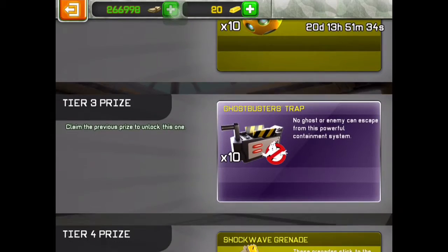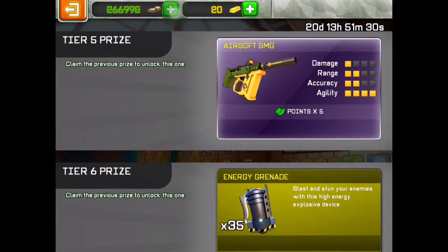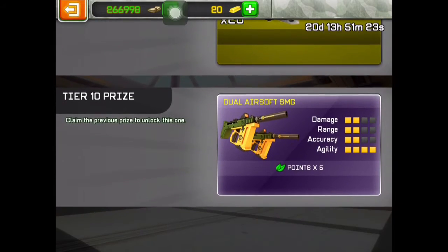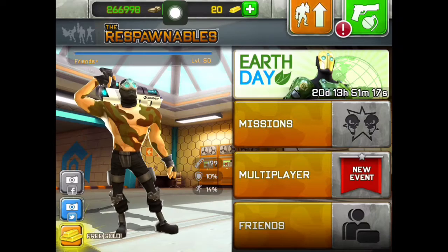So yeah, this was like my second match. They've added a new gadget — I think it's called a Shockwave Grenade or something. It's basically the sticky grenade but it's 30 gold, which is crazy expensive.